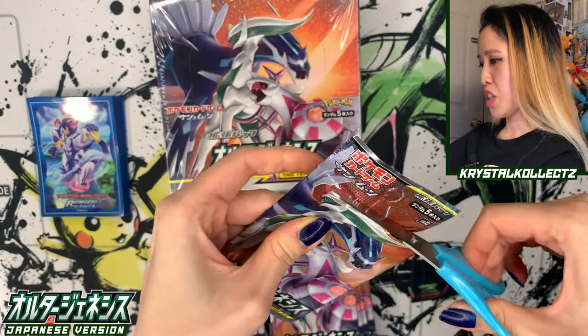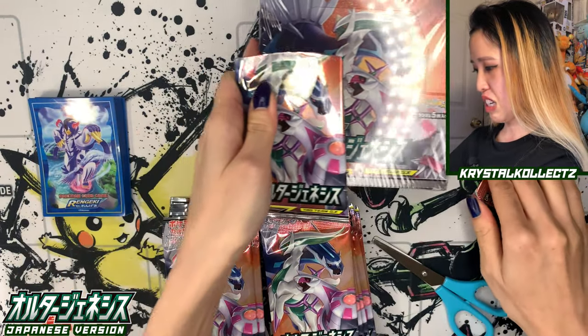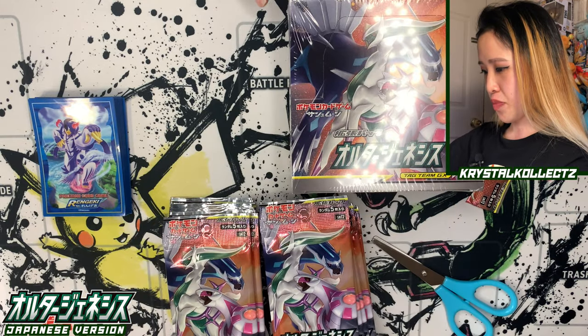It's mainly just to answer the simple question: is this worth opening or keeping sealed? Because I know people who collect, people who invest — they have different intentions. I just hope these videos help you guys. Here we have our beautiful booster packs of Alter Genesis featuring three-dimensional Pokemon — Arceus, Dialga, and Palkia. You might recognize this from Cosmic Eclipse.